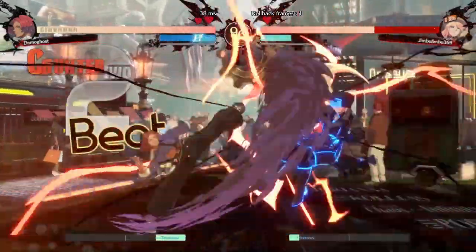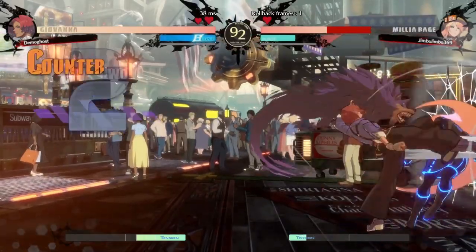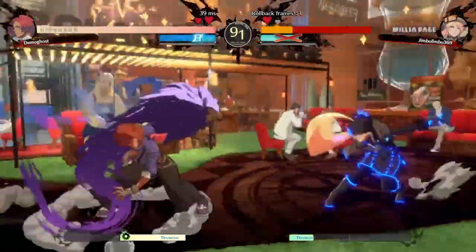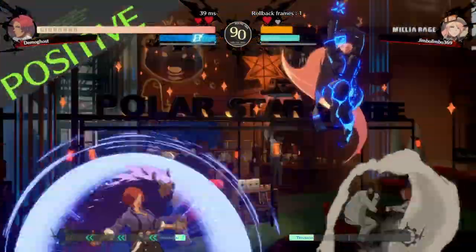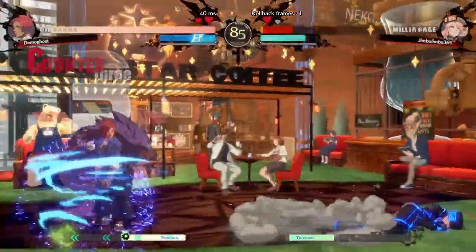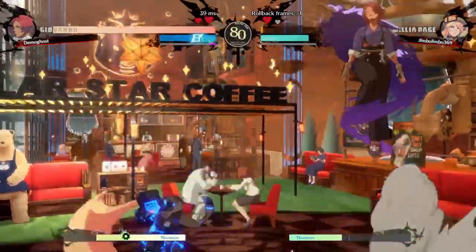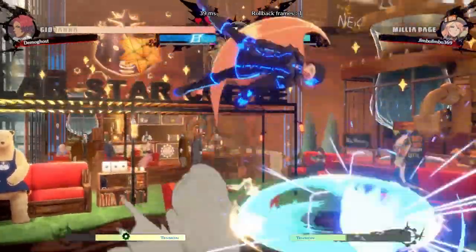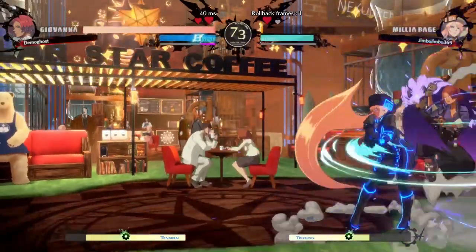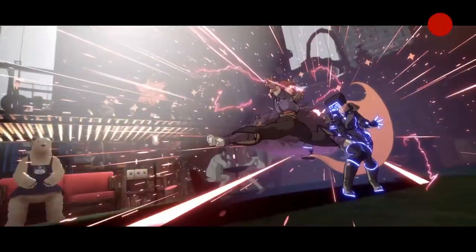Giovanna is a brand new character to the Guilty Gear series. She has a pretty straightforward and simple kit that excels at rushing your opponent down and making them sweat under pressure. She is a fast character with a unique step dash instead of a run, which helps her get in. She has a strong pressure game due to strong normals and safe specials, she gets a damage and defense buff from meter, and she has the all-powerful Doggo. However, her normals are relatively stubby and easy to whiff, and she has very few moves, making her game plan a bit predictable.